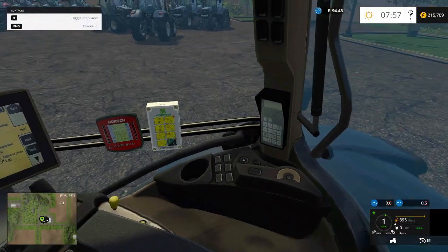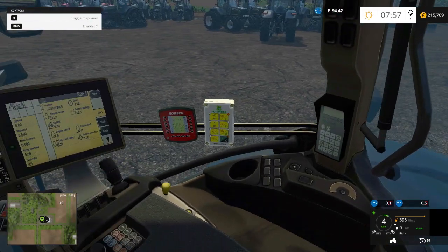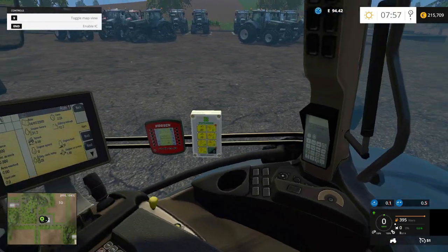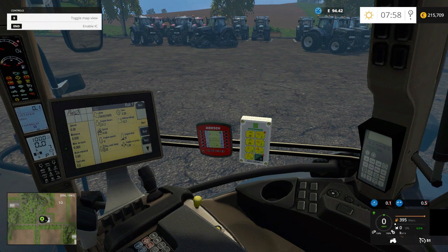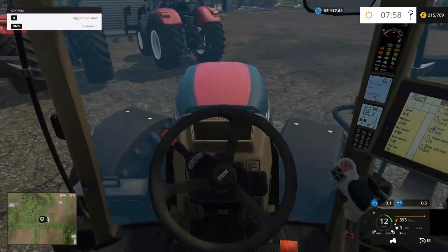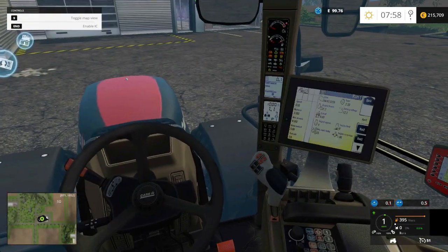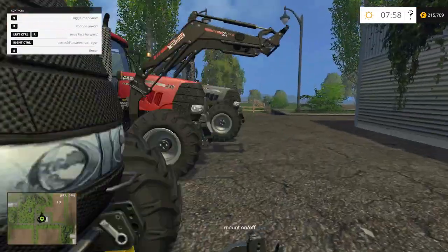Looking inside, we have some control units from various implements — I think the back one is for a manure spreader, this one is for a Schwad or loading wagon, and the front one is for a seeder. Pretty nice and detailed. Of course we have instrument lighting on all of these.